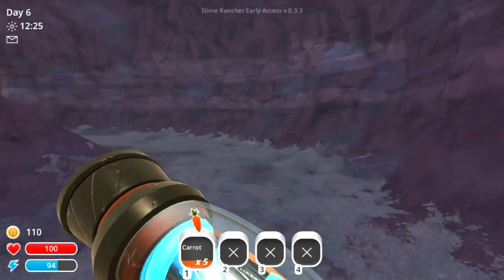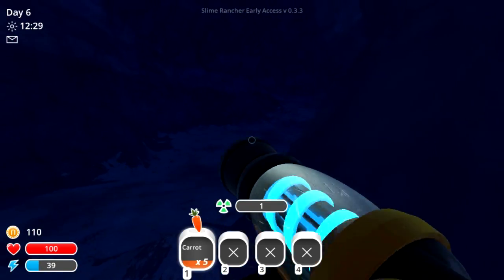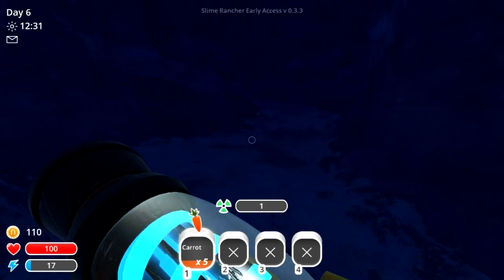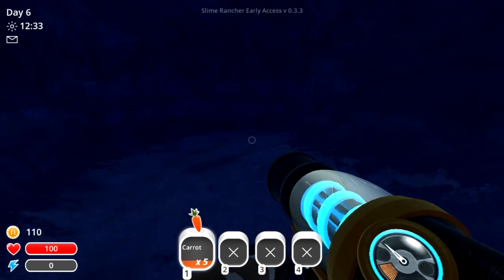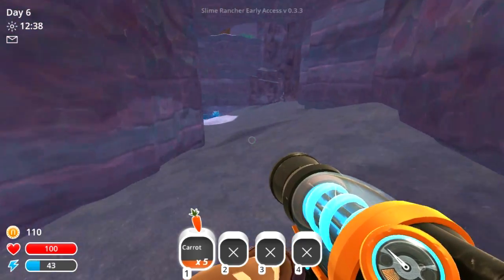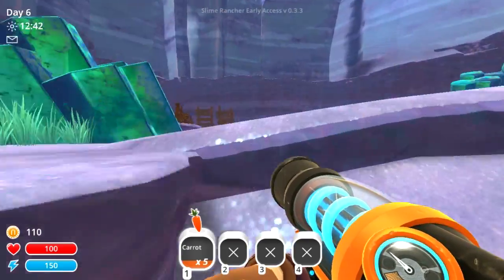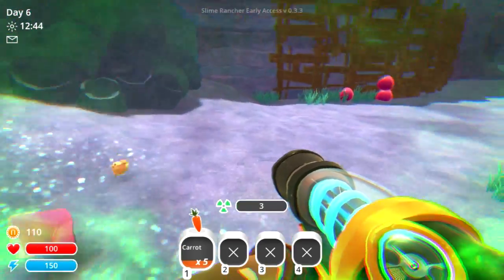There doesn't really seem to be anything here except for a red gordo. So if you need another key, this is where you can get one. I recommend throwing oca ocas at it, because you only need 25 instead of 15 other fruits. Not mint mangoes — the oca ocas. Mint mangoes work for the honey slimes. Favorite foods — favorite foods are amazing, right?